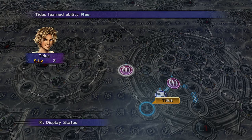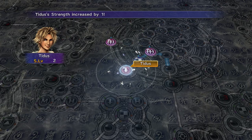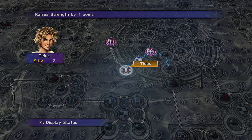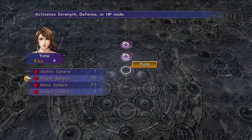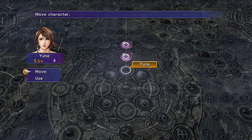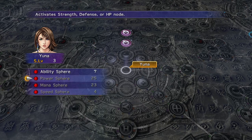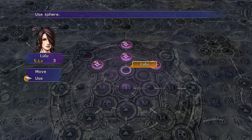Right here. Use power sphere right there. I wonder if this is gonna actually help with my attack and stuff like that. So we're gonna use a power sphere. Move here. We can't use anything for Yuna yet — just gotta move up. Yes, use this location. Use an ability sphere. We're gonna give everyone an upgrade, so use an ability sphere for Lulu as well.